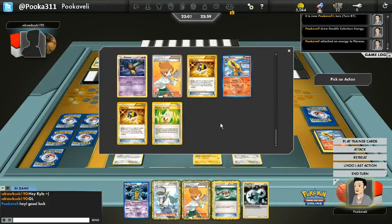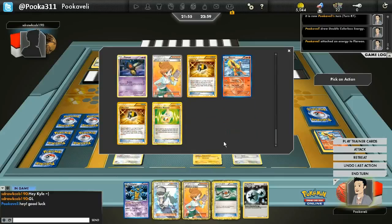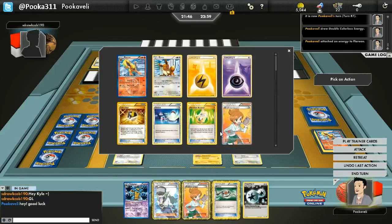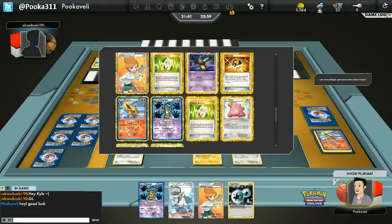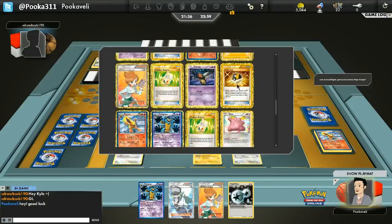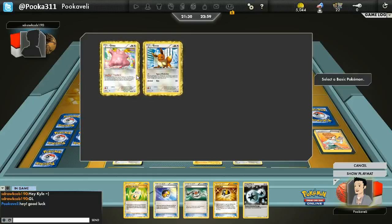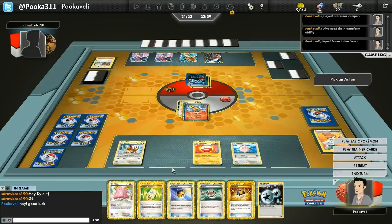Let me take a look — there should be seven Pokemon in here, and I need to discard one more to get a knockout. I might have to Juniper now just to get the knockout. I'm going to go ahead and Recycle and put something on top, then Juniper the hand away and draw seven. I get a Ditto and an Eevee, so I decide yes, I do want to transform.